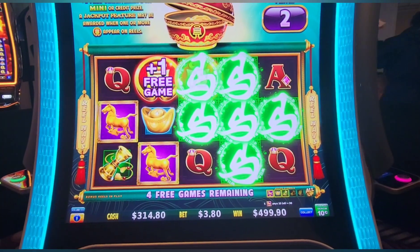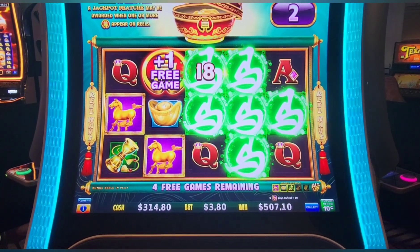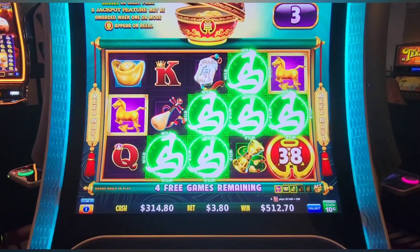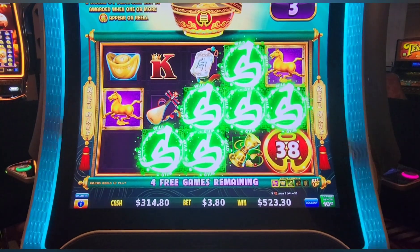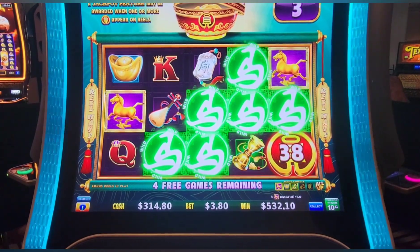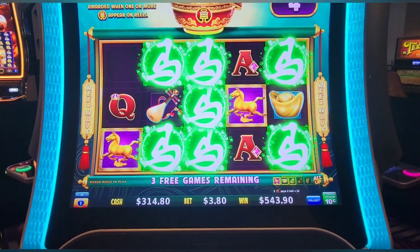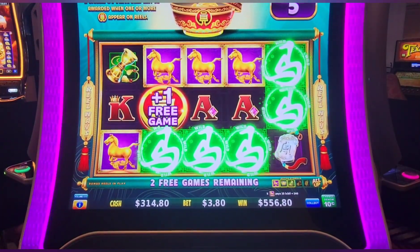What was that little hat thing — 13.50. Great first spin, let's build up spins. There we go, extra game — we can pop that pot again. Another $12 in horses, six bucks in those things, and two bucks in queens. Line pays aren't as good because of the wilds. There's an 18-dollar hit.